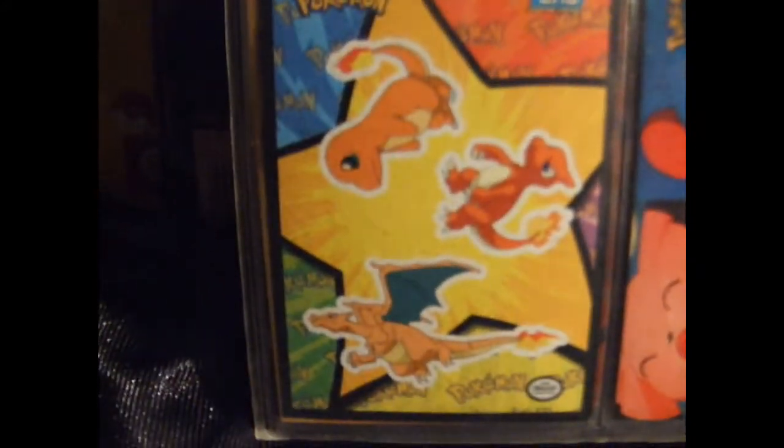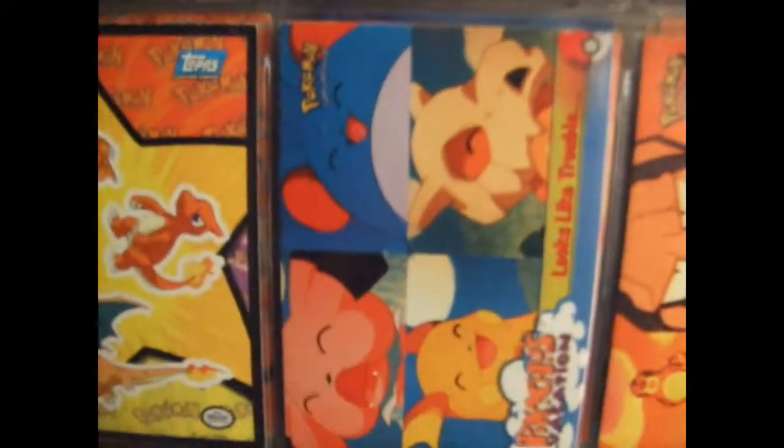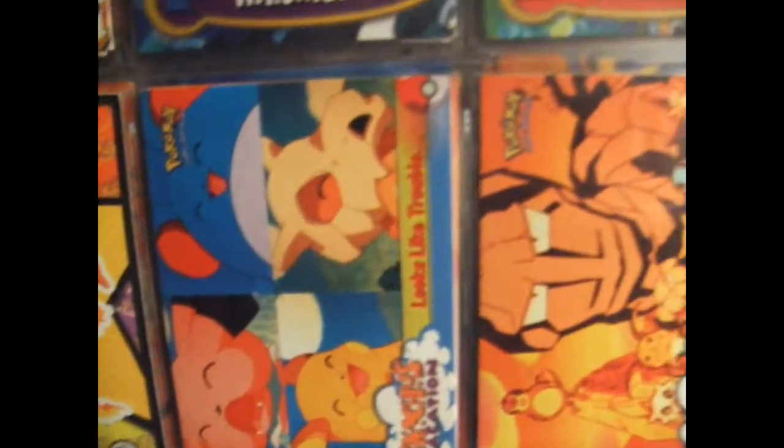Those are stickers. Here's Pikachu's Vacation cards — the text is on the back. I'd really like to have more of them. There's a holo version of that one.